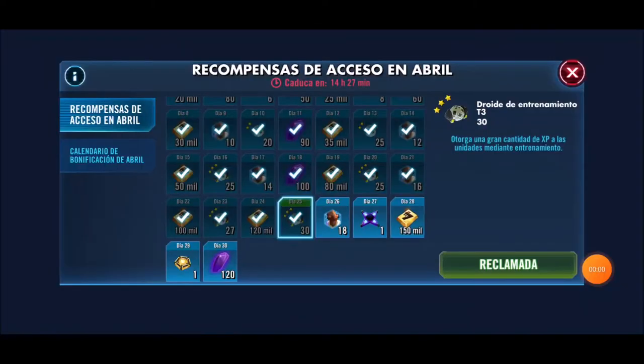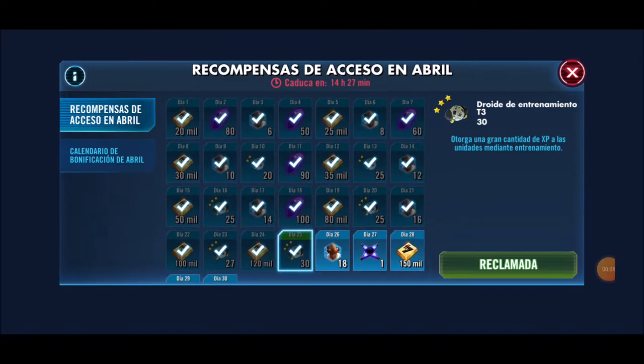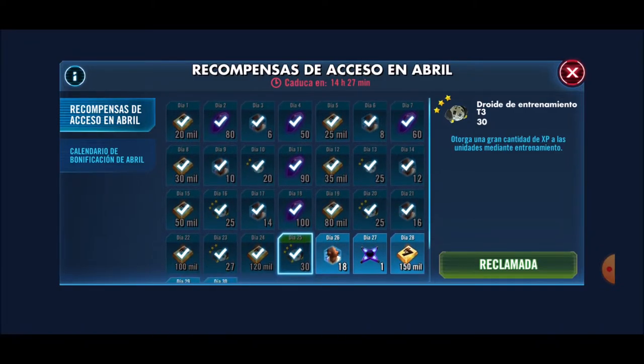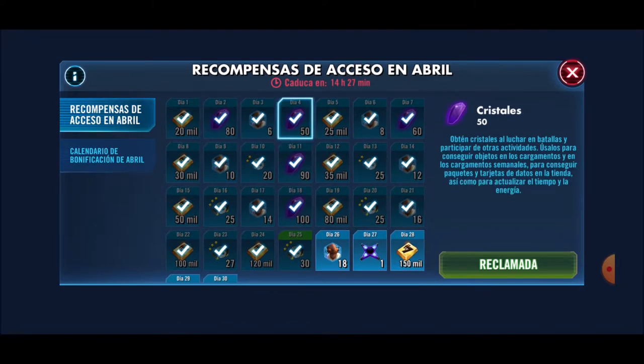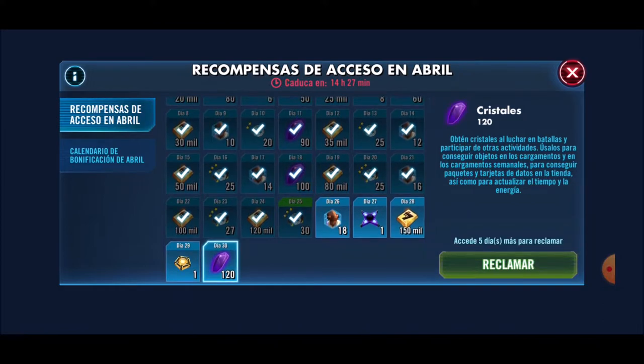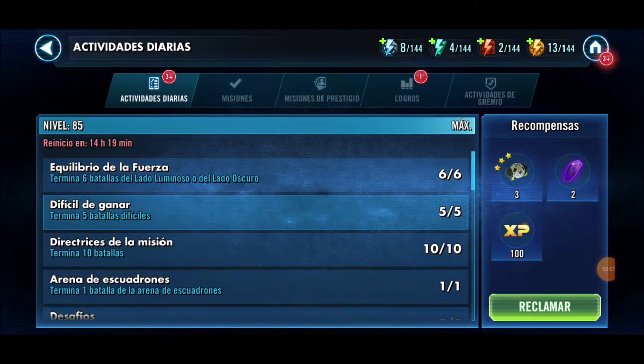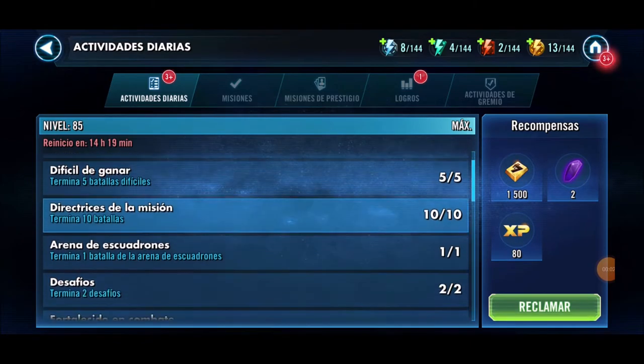Method number one: daily login. Every day when we enter the game we get a reward. About 5 or 6 days per month those rewards will include crystals. We start the first days of the month with 50, 80, 85, 90 crystals, and as the month progresses it goes up to 100 or 120.